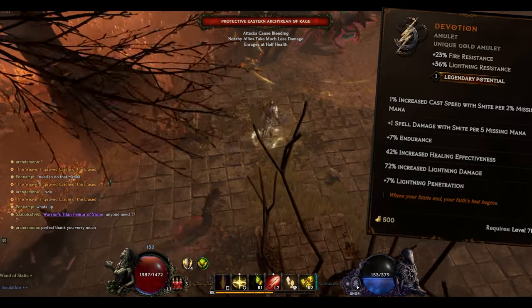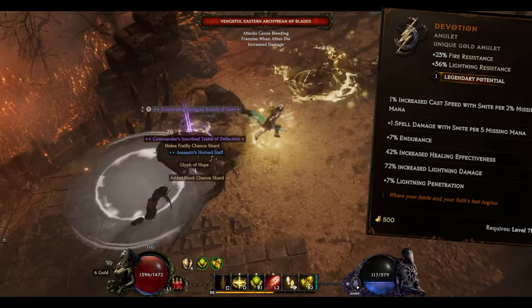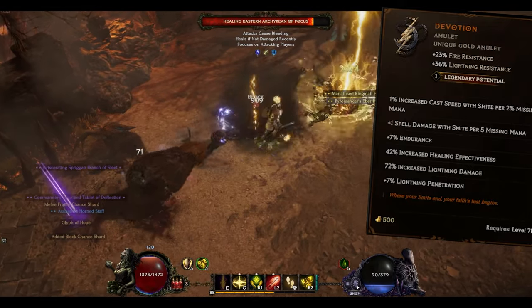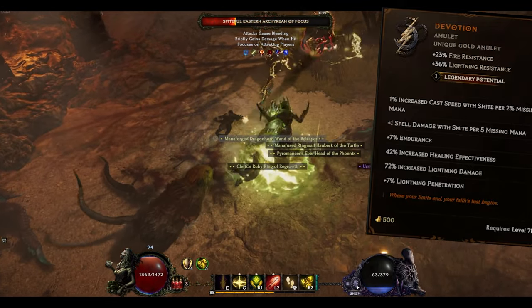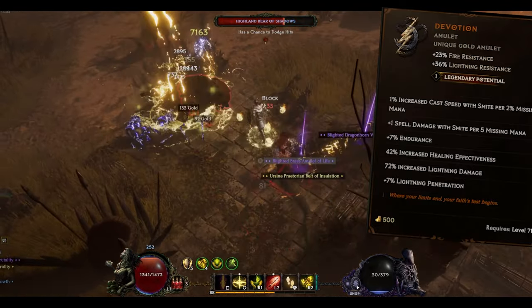The setup works perfectly with the Amulet Devotion. This is going to allow you to have increased cast speed while you have missing mana, increased damage while you have missing mana, and you also get increased lightning damage and lightning penetration. Don't forget that increased healing effectiveness is also a damage boost to our Healing Hands.